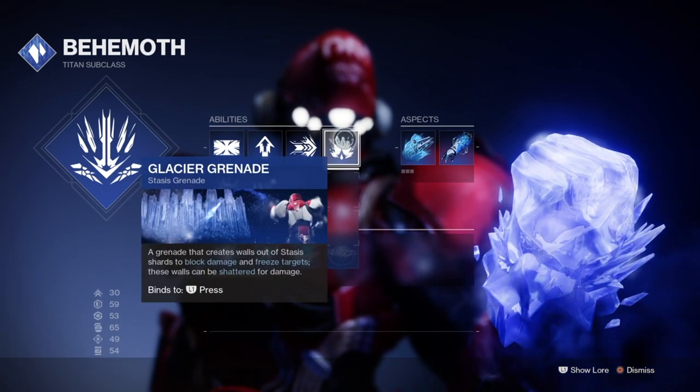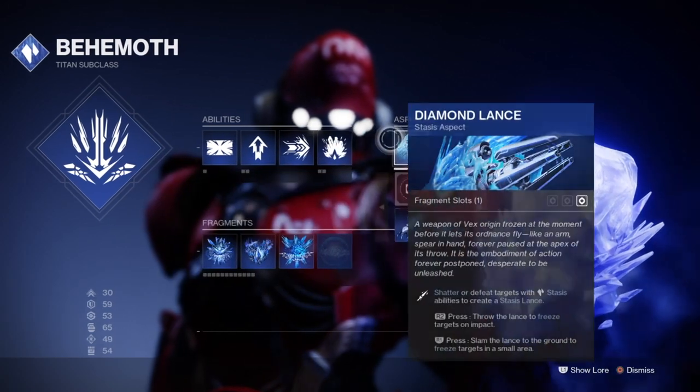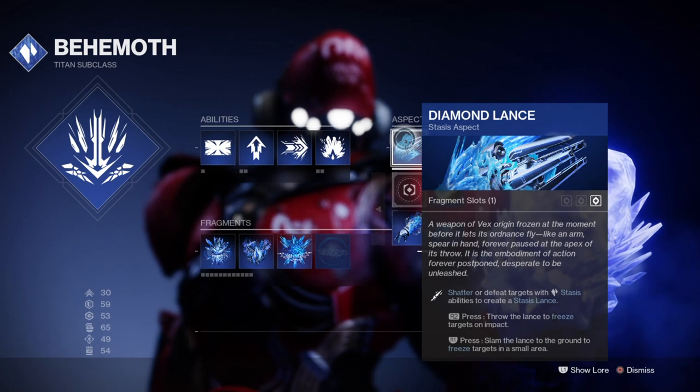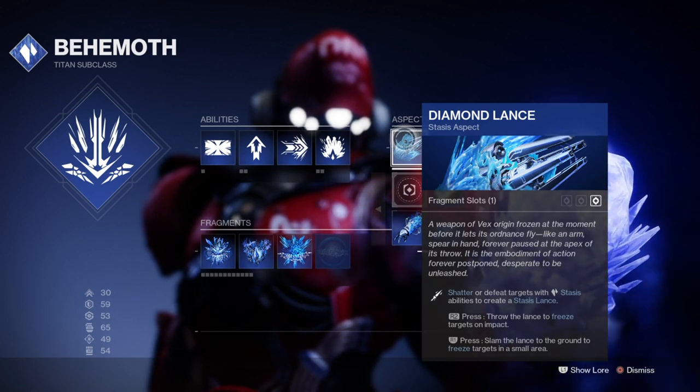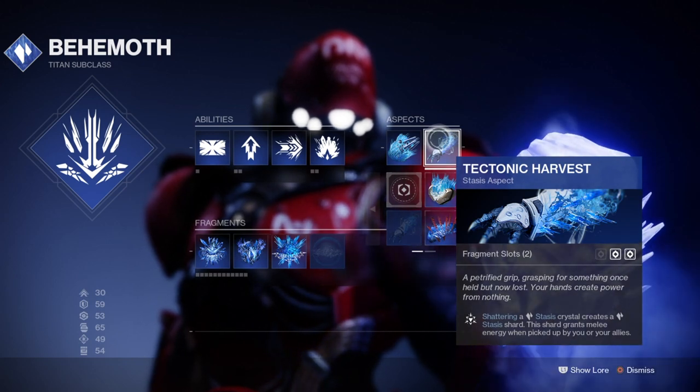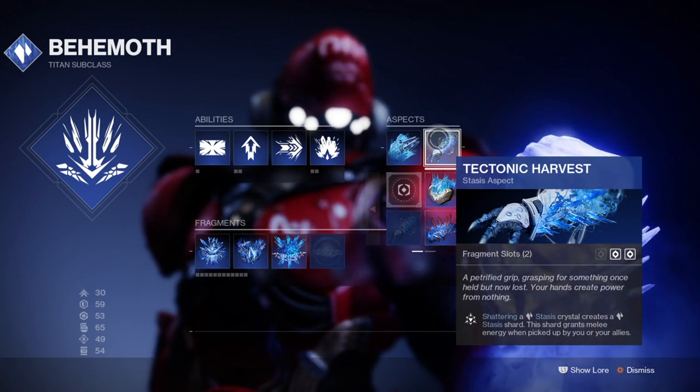From playing around with the build, the Shiver Strike ability can one-shot most enemies depending on their health, and if not, they can be slowed from the aftermath. With these also getting used, every time I get a powered melee kill with it, I can one-shot and cause an explosion on them with effects that can spread to others and cause a multi-kill.